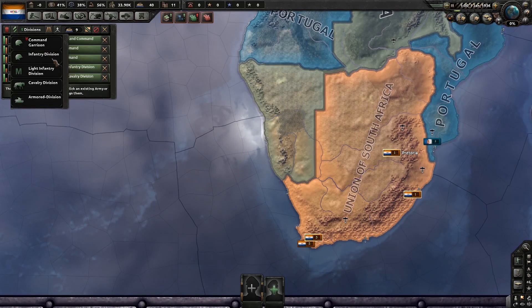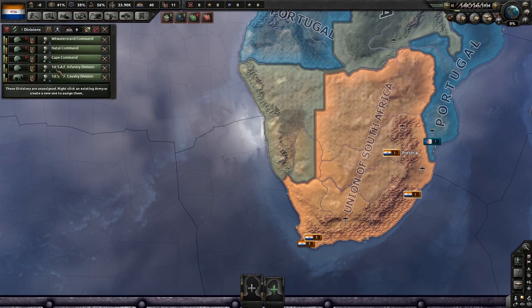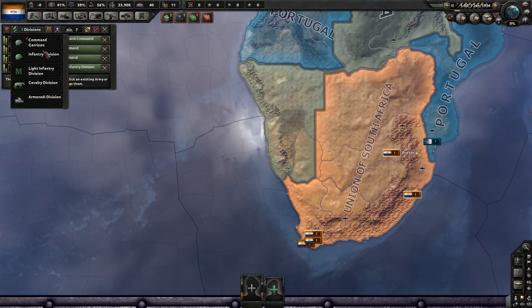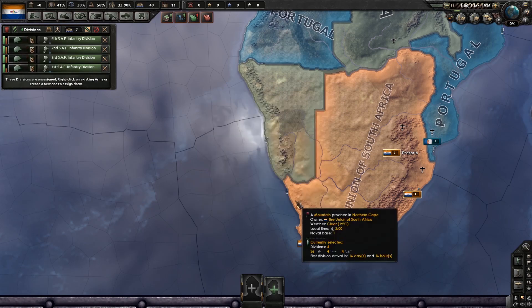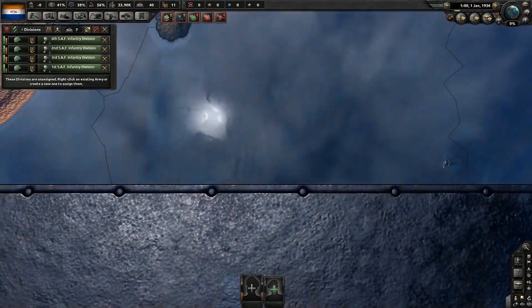We'll keep some cavalry around. I know I normally don't do that. I'm going to turn all of our garrison divisions into regular infantry divisions. It'll take a while to get them fully equipped, but hopefully we won't go to war that early.